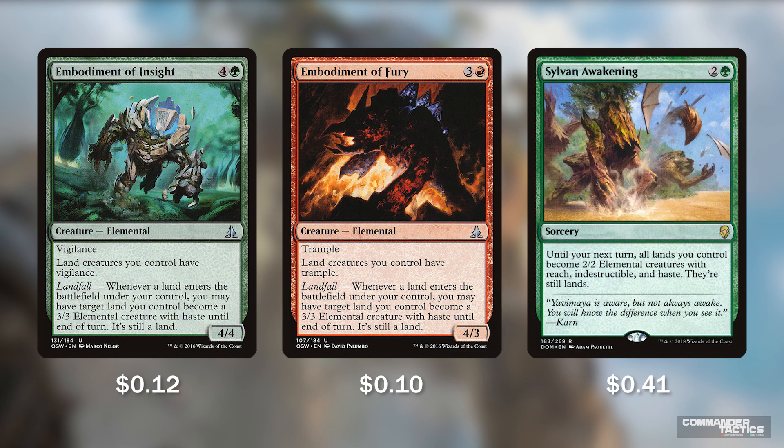Next, 3 spells to animate our lands and beat down opponents: Embodiment of Insight, Embodiment of Fury, and Sylvan Awakening. Embodiment of Insight is a 4/4 elemental with vigilance for 4 and a green. Land creatures you control have vigilance, and its landfall trigger lets a target land become a 3/3 elemental with haste until end of turn. Embodiment of Fury is nearly identical except it has trample, land creatures have trample, and landfall gives a target land trample and haste until end of turn. Sylvan Awakening is one of our single-card finishers — until your next turn, all lands become 2/2 elementals with reach, indestructible, and haste. A properly timed Sylvan Awakening with the right board state can really just close the game out.